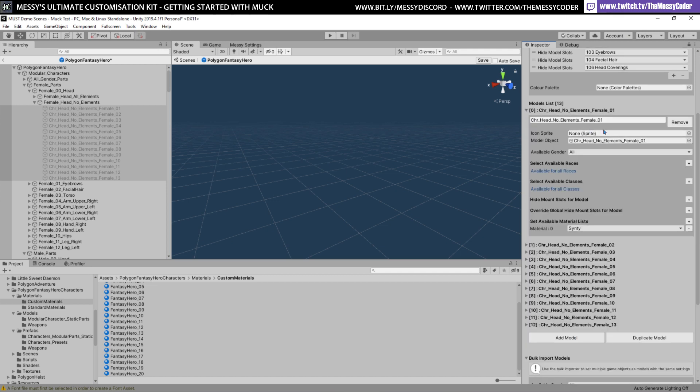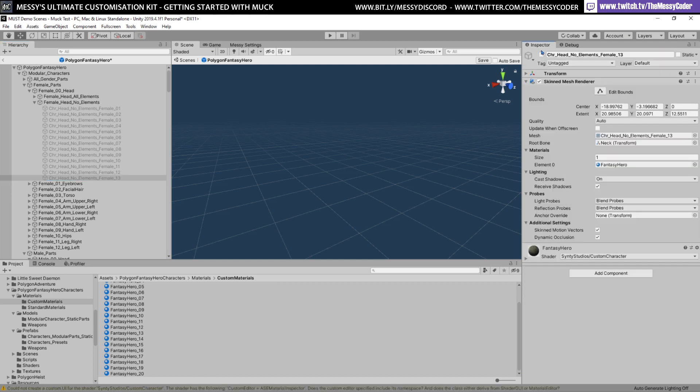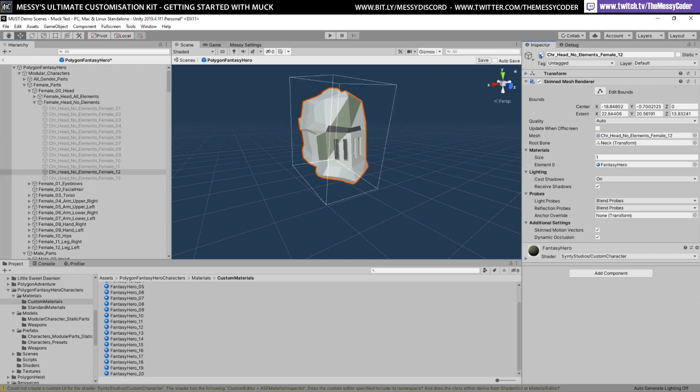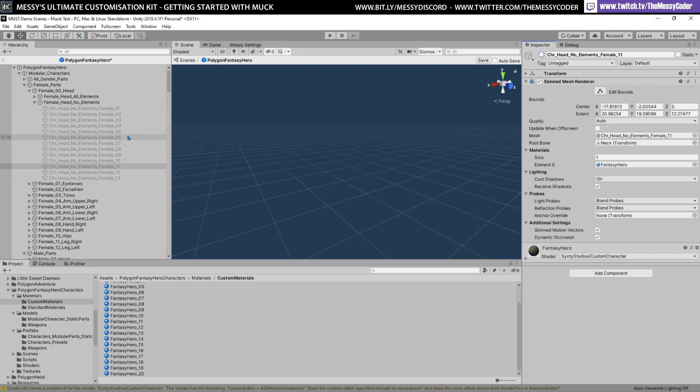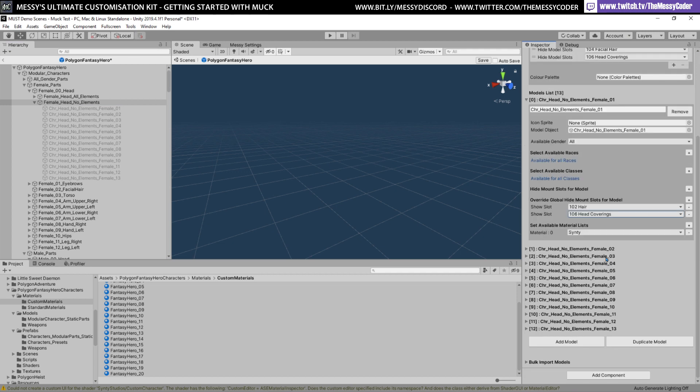I'm going to go to bulk import down here, say that all of these are going to use my Synty material, and drag them in. They'll take all of these settings. So I've got my female set up on top, I'm not going to set races, classes, or any overrides. Add those models. Now I'm going to find that first one — the plague mask — and put an override. I'm going to allow it to have hair and head coverings. So this plague mask is not going to hide hair or head coverings.